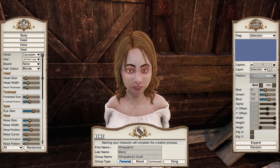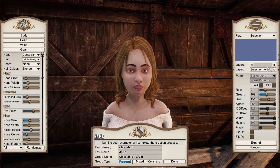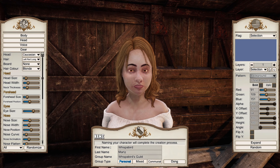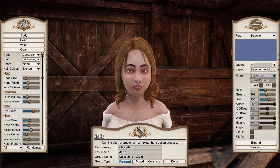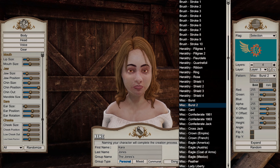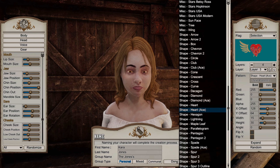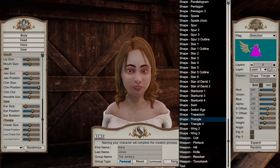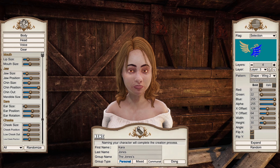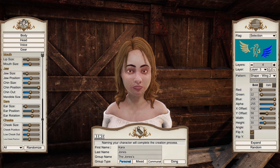First I wanted to show you the character creation. It's a little bit scary at first, but it's not so bad once you actually get into the game. You can choose all kinds of things like race, hair color, eyes, shape of your face, and then you can even edit your gang flag. I decided to name my character Kara Jones and my group name is the Joneses. Here you can see me customizing the flag. I added a horse with wings, which you can actually flip around and completely customize, which I think is really cool in survival games. The more customizable things we have, the better.